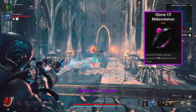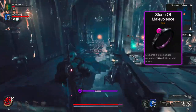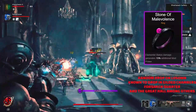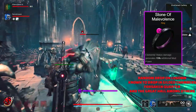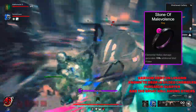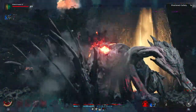The first one we're going to be going over is none other than the Stone of Malevolence. This ring is amazing — a lot of you probably already know about it — but elemental status damage generates 15% additional mod power. In the right builds with the right setup, this can be a complete powerhouse and allow your mods to charge very fast, so much so that you can use them over and over again.